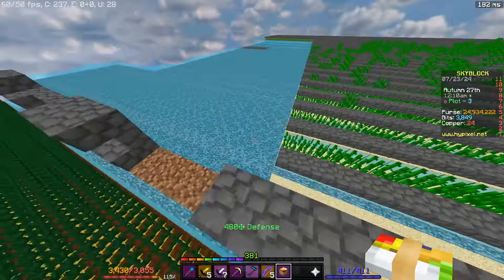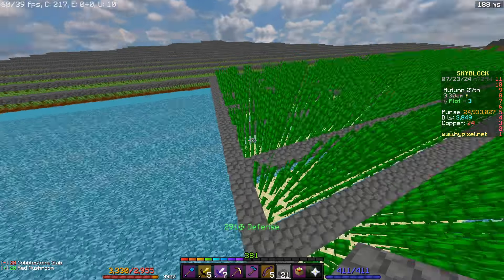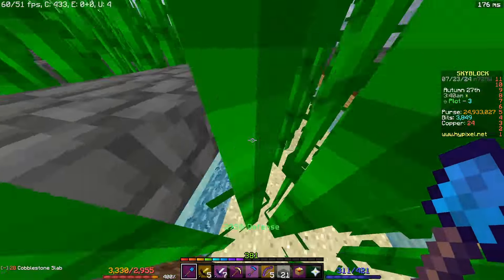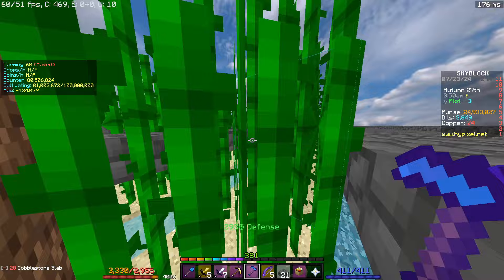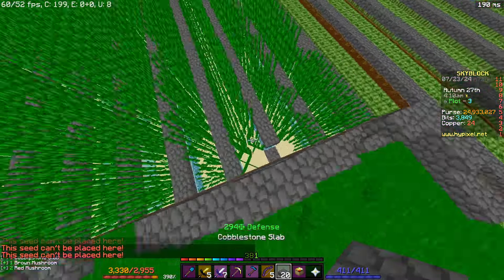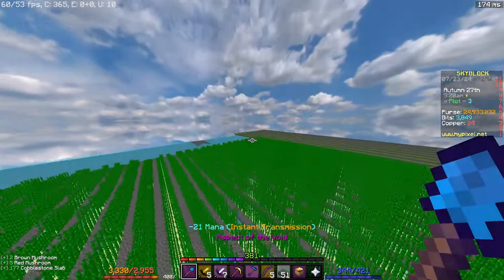Once you have the entire thing planted, block off the final row — you can use slabs again, it's not really important. Once you have blocked the final rows, you don't need to do this side because it's already blocked, but you do need to do the other side as well. Then go to the beginning here, and every other row all you have to do is break a block and put a slab instead of the water. Then go and do the same thing on the other side.